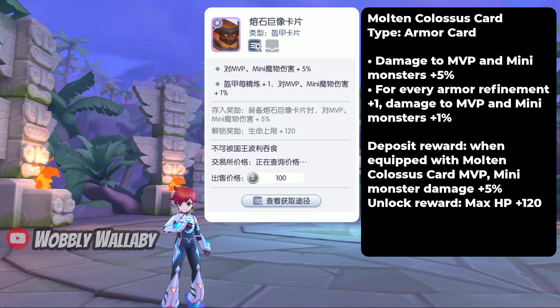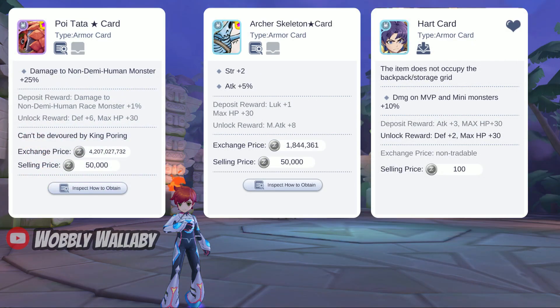This is an incredible card for PvE and boss hunting, and if you're a super whale or lucky, the deposit effect is even more insane. This would likely be an alternative to the Poi Tata Stark card, which is currently the best-in-slot for armor. However, if the MVP or mini is demi-human, then the Molten Colossus card will be strictly better.